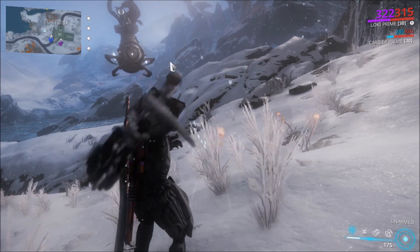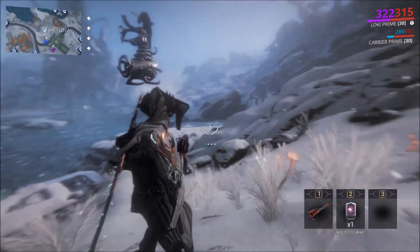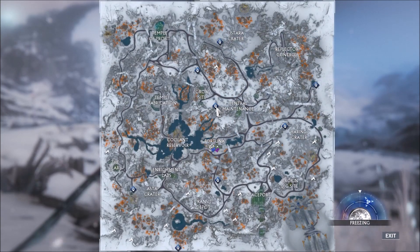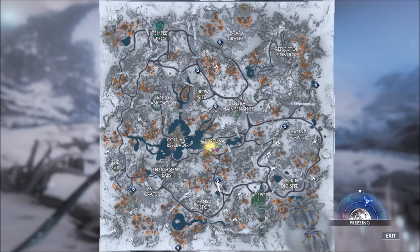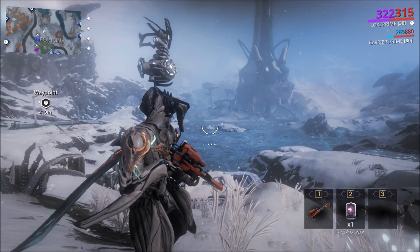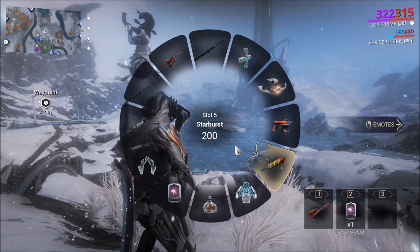Once you're out in the Orb Vallis, equip your Trank Rifle. Immediately, you'll notice these footprint icons all over your map. You'll want to open up your map and choose a spot and right-click on it to set a waypoint, as you won't be able to see the spot otherwise when you switch to your K-Drive or Archwing.